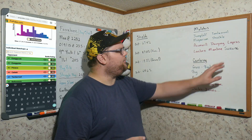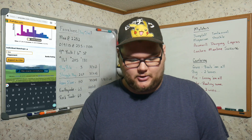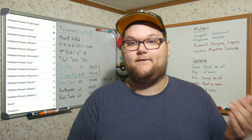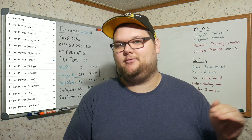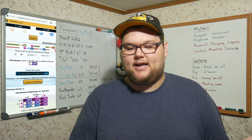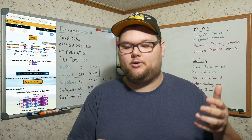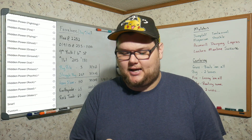Let's look at the Suicune matchup. Suicune has a clear win when using Hidden Power Fire — obviously great against Forretress. But if we swap to Extrasensory, Forretress actually wins with 1 HP. In a real-world scenario it really comes down to timing and lag. That's too close for comfort to call it a real win — it's essentially a tie.